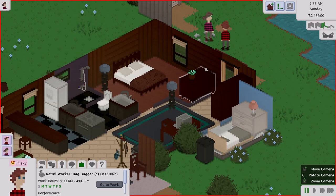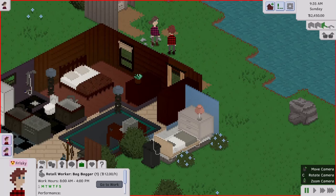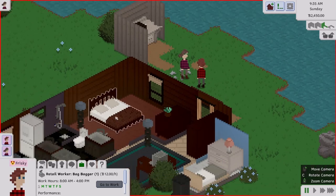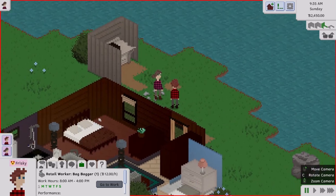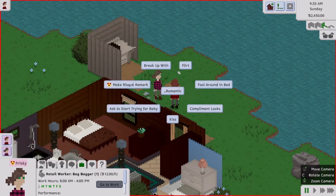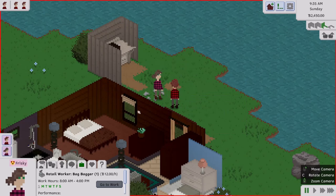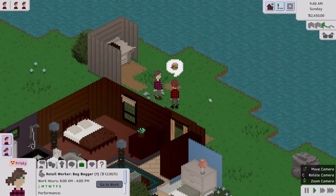They're feeling frisky — should they start trying for a baby? It might be a little early, but we could clear out the second room and turn it into a nursery. Let's do it from her point of view, click on him, and use the romantic menu: make risque remark, flirt, fool around, compliment looks. We'll compliment looks and then ask to start trying for a baby.